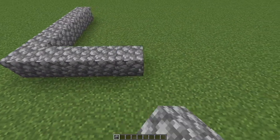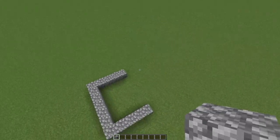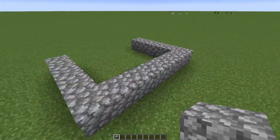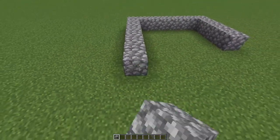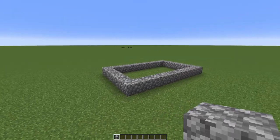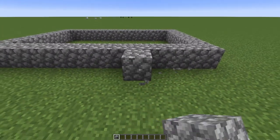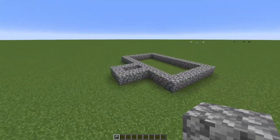I usually build in odd numbers — I feel like personally that is the best way to build. It's much easier to make things symmetrical and easier to detail, though you can build in even numbers if you're feeling daring. What I'm doing right now is building a simple rectangle, and I'm also going to add a little outcropping just so it's not too boring — it adds a little bit of interest to the side.